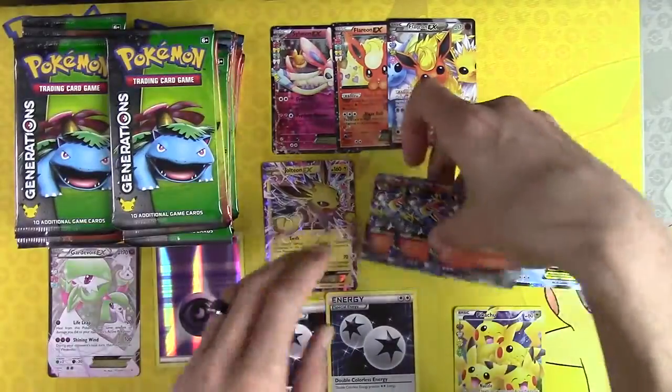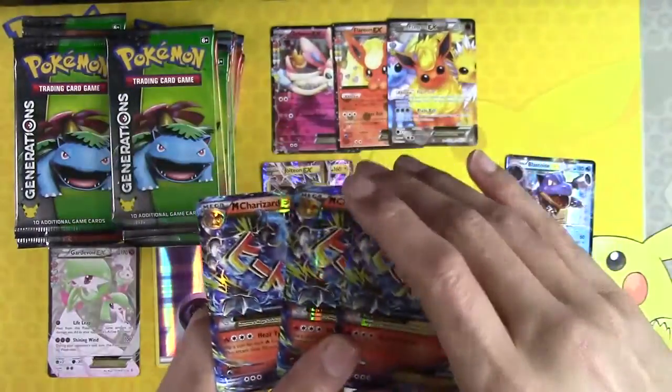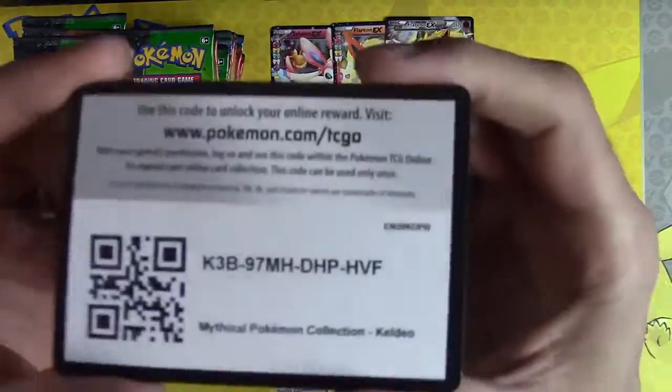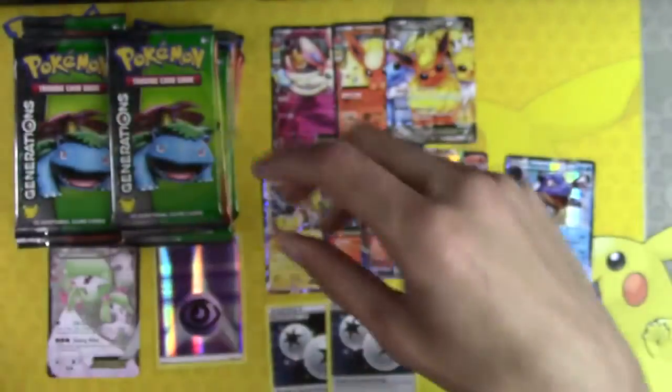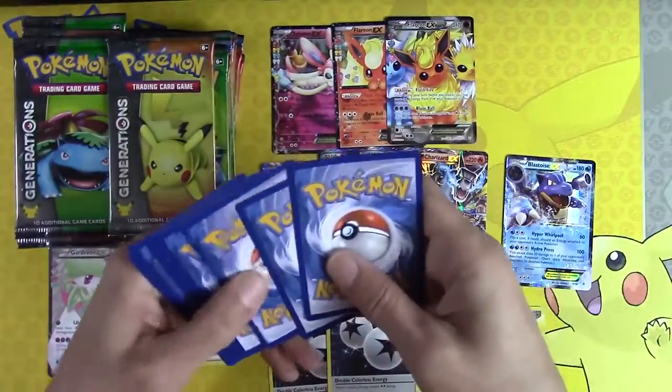35 packs left and we have already hit a Jolteon and three Mega Charizards. Wow! Here — have another code. Another code on me. Go get your Keldeo — see if you can get your Mega Charizard as well.